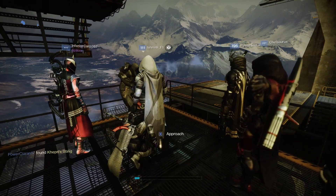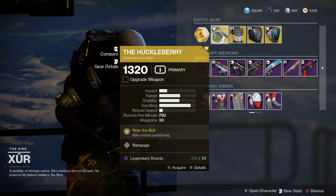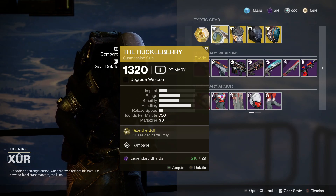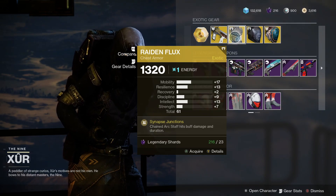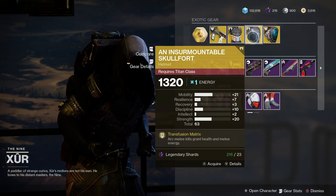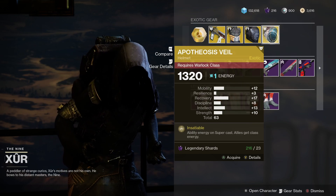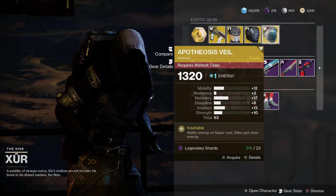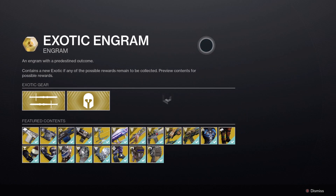Let's check out what Xur has got for us this week. Starting with the exotics — for the weapon we've got the Huckleberry, a very handy submachine gun. For Hunters we've got the Raiden Flux, a very good exotic with a 61 roll, good mobility, not bad resilience and intellect. For Titans we've got the Insurmountable Skullfort with good strength and mobility at a 63 roll. For Warlocks we've got the Apotheosis Veil at a 63 roll with not bad recovery. Also pick up the exotic engram for a world drop exotic — a weapon or armor piece you haven't got yet.